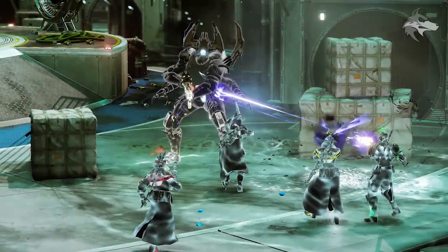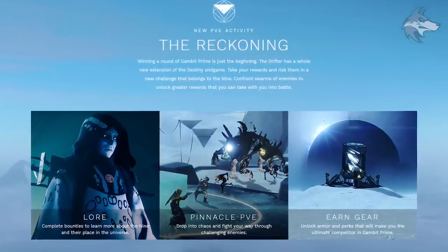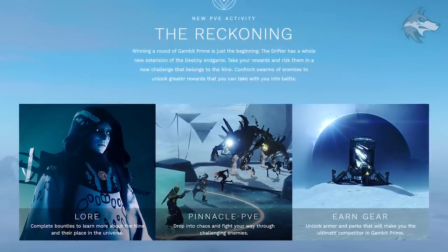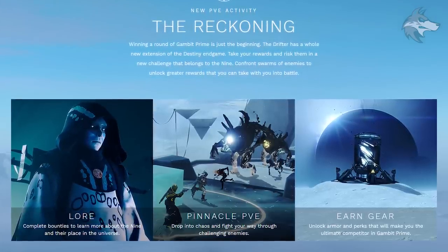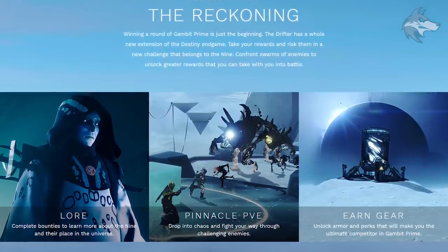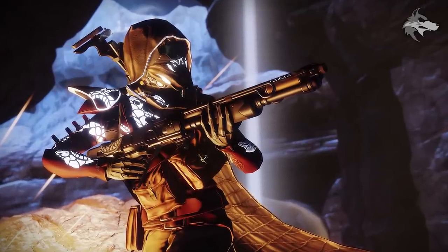We have a new press release with tasty images of stuff coming in this update. For the Reckoning — the new mode — it reads: winning a round of Gambit Prime is just the beginning. The Drifter has a whole new extension of the Destiny end game. Take your rewards and risk them in a new challenge that belongs to the Nine. Confront swarms of enemies and unlock greater rewards. This will include new lore — complete bounties to learn more about the Nine — and it will be a pinnacle PvE mode. Unlock armor and the perks that will make you the ultimate competitor in Gambit Prime. The armor itself will come from the Reckoning mode.